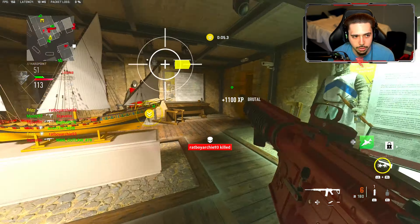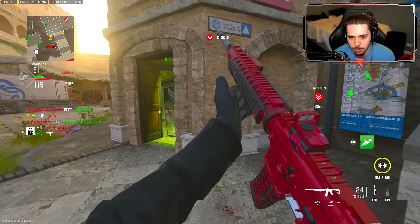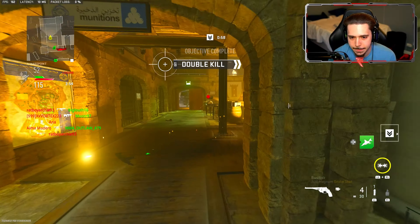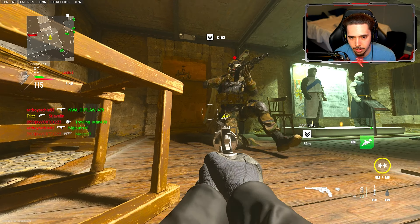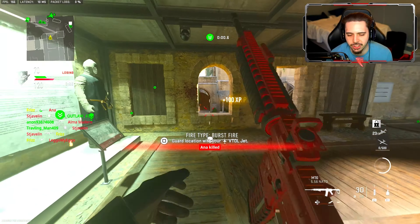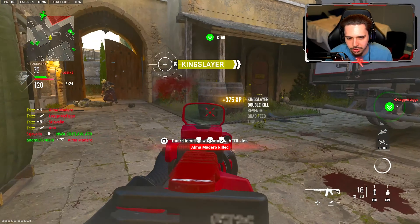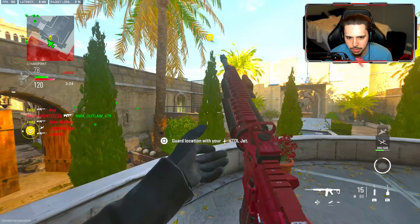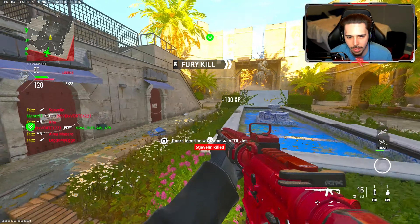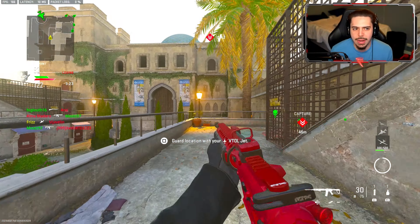Does your aim get shaky when you see a sniper glint? I get so nervous. One nice thing about burst fire weapons is that recoil sometimes isn't an issue, and this one's been cleaned up a tad bit. He just got one-burst out of the sky — nice.